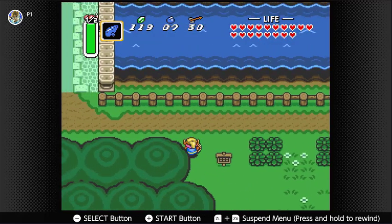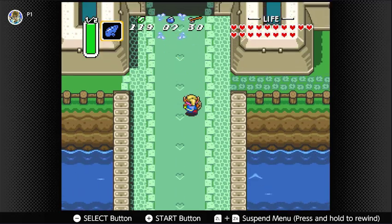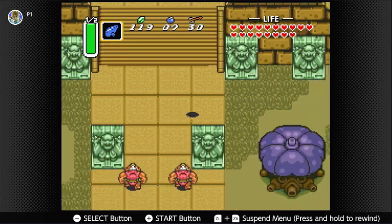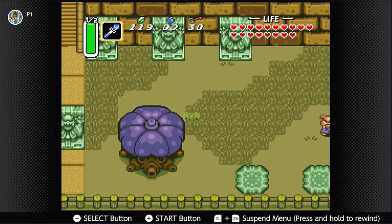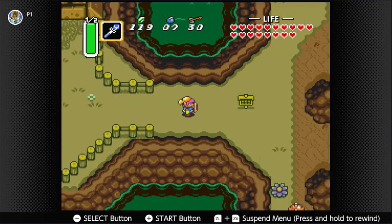We have a few things to do, one of which is get one of the two remaining heart pieces. We will be taking care of that today as well. Now that we're back in the Dark World, we're just going to make our way to the Village of Outcasts.